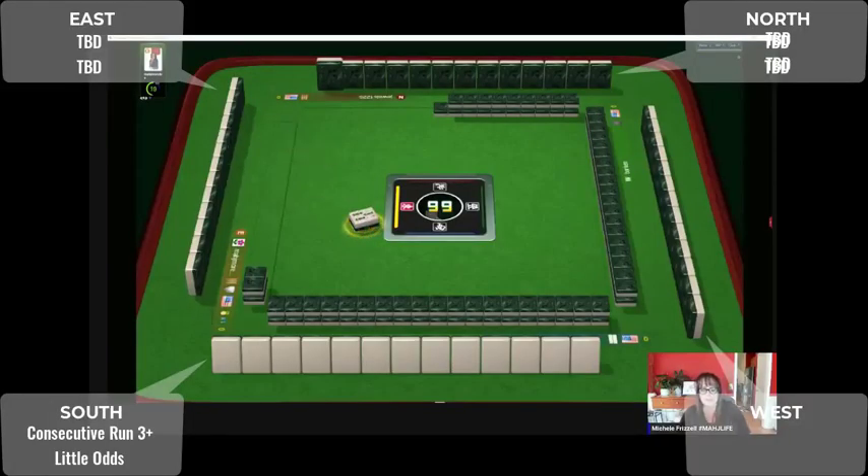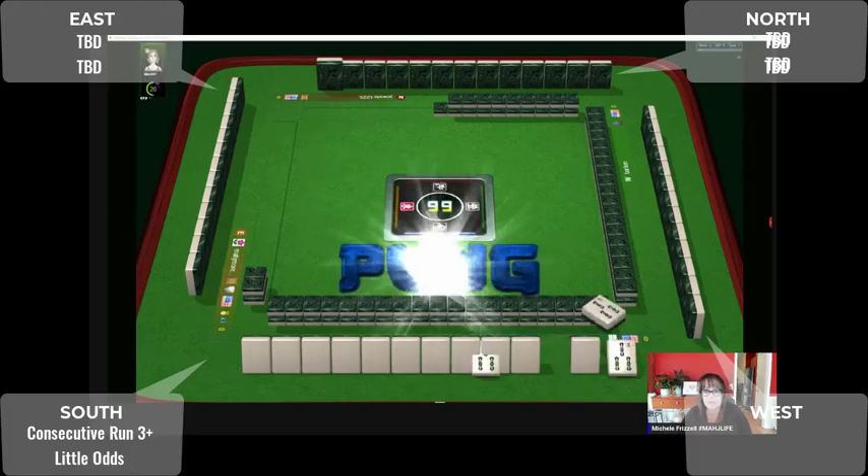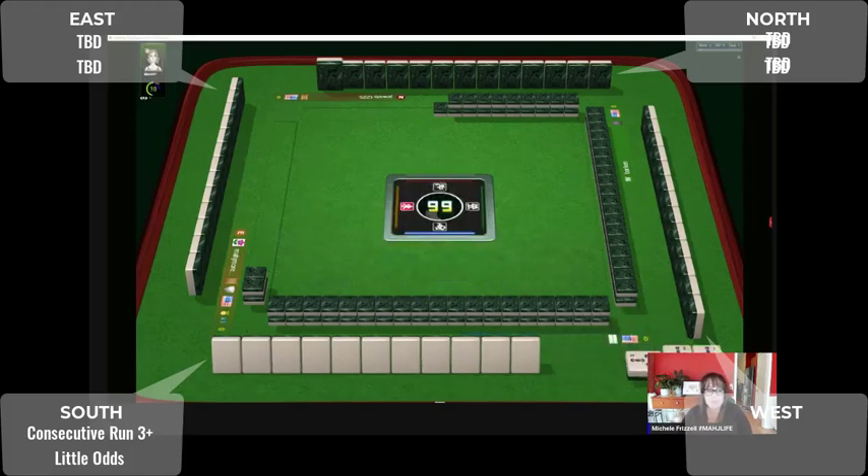Three bamboos — this group of players just finished the charleston, we have our first discard, so we're going to start practicing reading hands. This player in front of us has blank tiles — we won't see anybody's hand. That's one of the benefits of using spectate mode, so we can observe as the bird flies and see exposures and discards and try to figure out what people are playing.